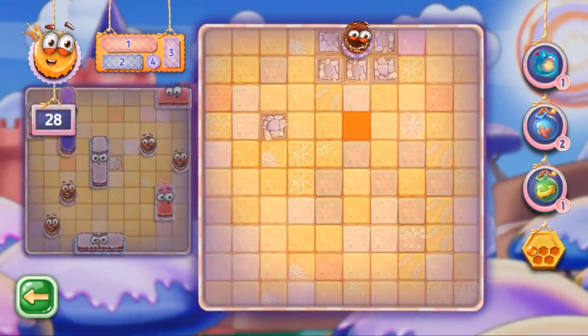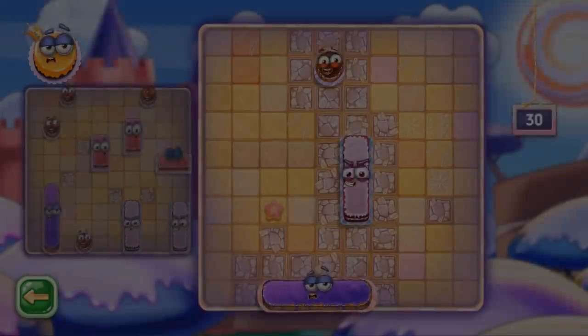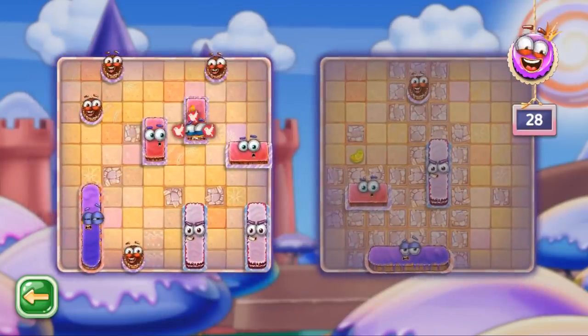You can play against the bot or against another player online. You take turns to shoot caramel. One usual hit covers only one cell of the game board, which looks like a cookie.